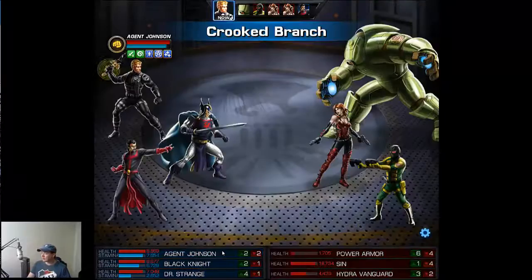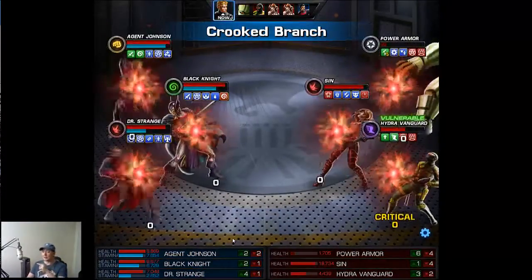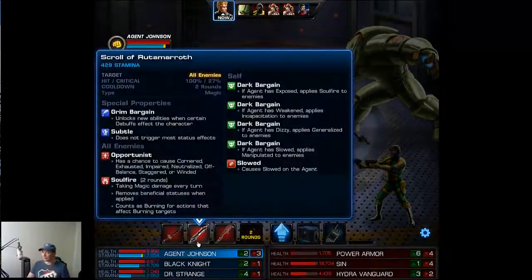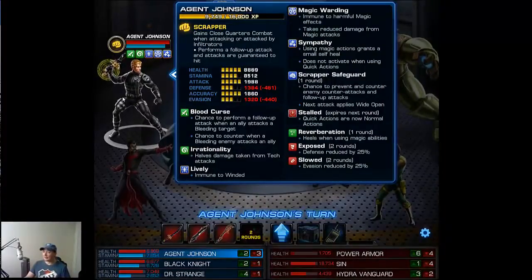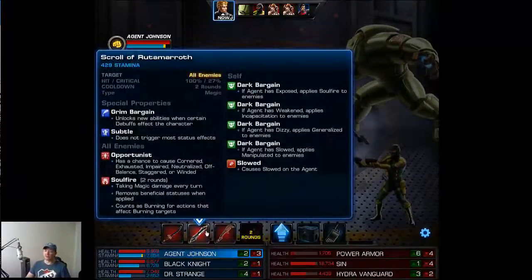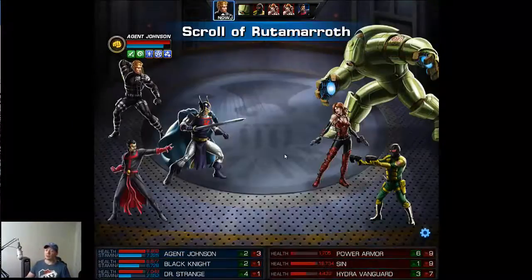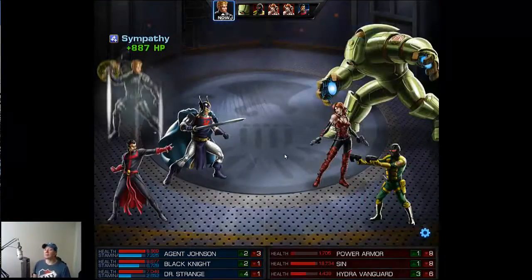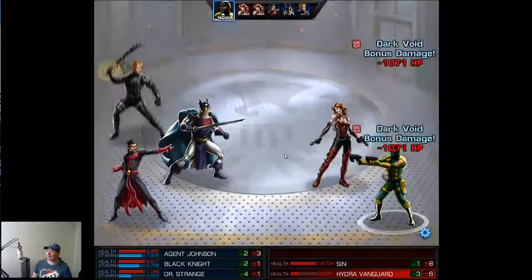I'm going to lead with the Crooked Branch, which says when I do magic I get a heal, and if they do energy they get popped — with Quick Actions included. Because I have the ISO that says when I do magic I get healed, any non-quick action will heal me, and then the Crooked Branch says any magic heals me, even quick actions. So my agent becomes very, very tough to take down, because as you can see he gets a lot of heals.